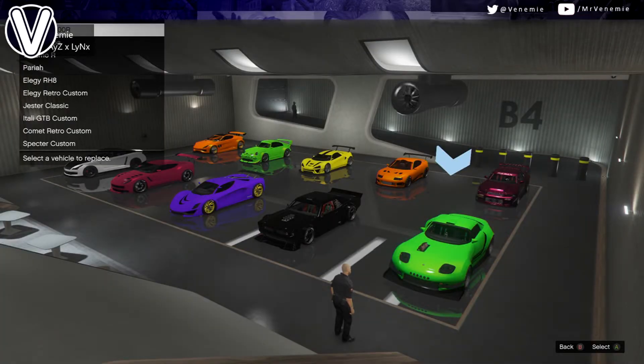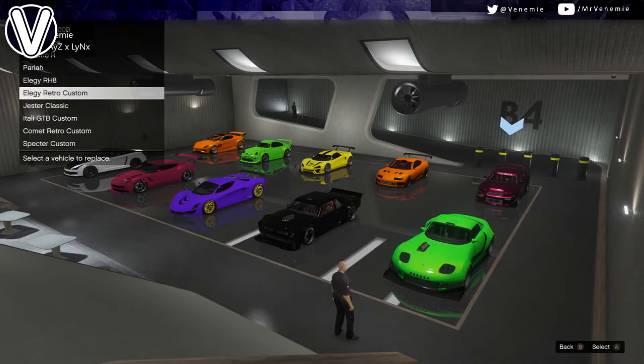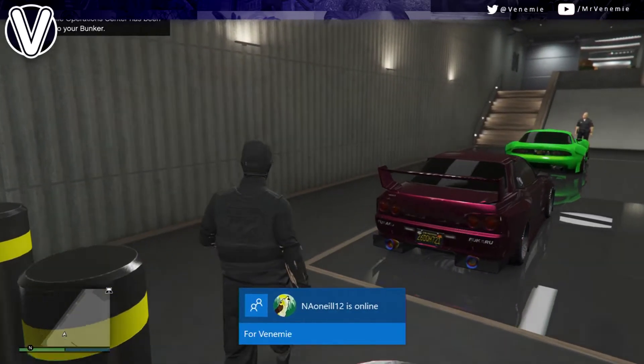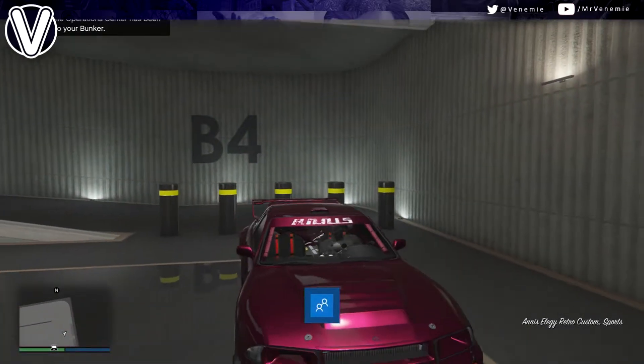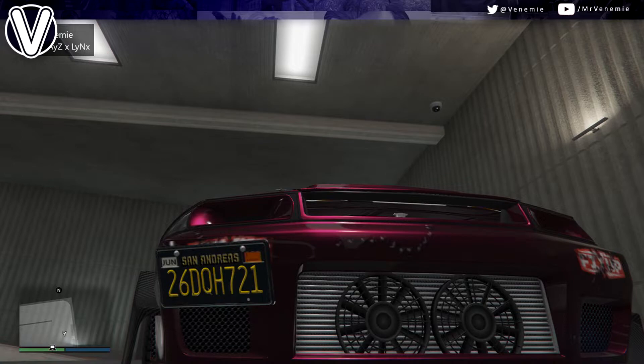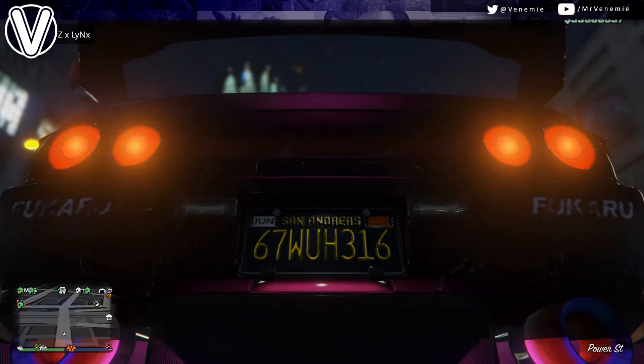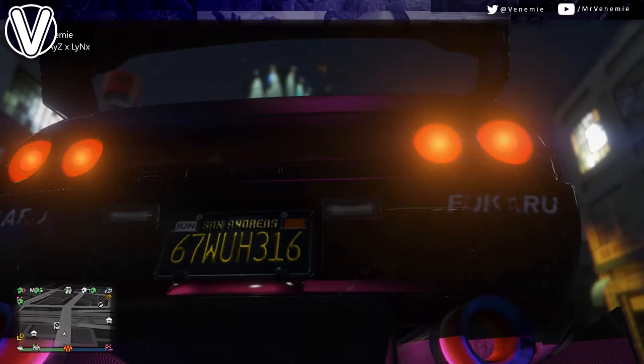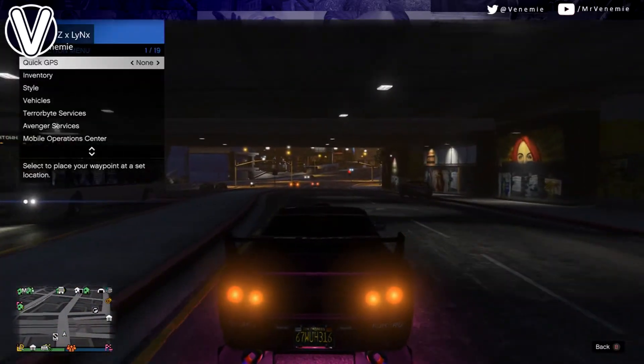When you get inside your nightclub garage, you just want to replace it over the car you would like to duplicate — elegy retros, Sultan, Saber Turbo Custom. Truthfully, you want to do this with a Benny's car to maximize your money and get the most profit. Once you replace it over your elegy, your elegy won't disappear and your retro won't disappear. Memorize my license plate — it's a 26. When I drive outside, I will get a fresh plate. That is ready to sell — it's now a 67, a fresh plate, ready to sell. Always clean your dupes as well so you don't get dupe detected.